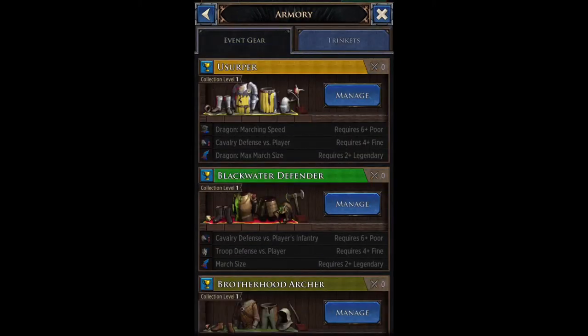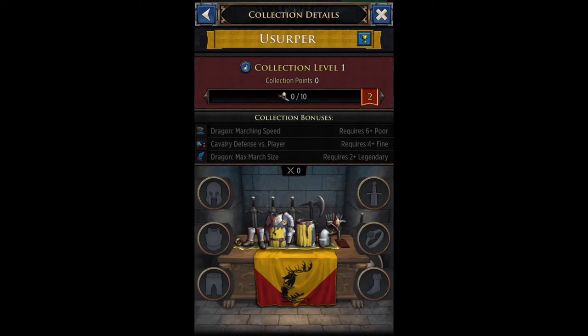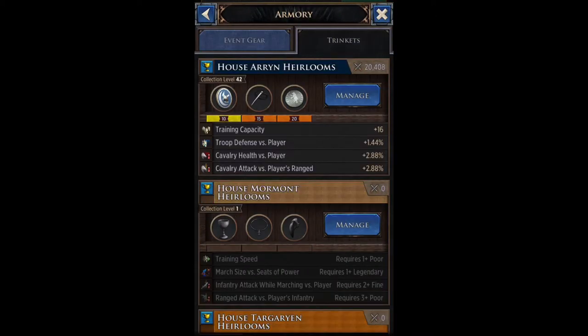Let's go to the armory. For the normal armory, in order to unlock all three bonuses you need at minimum two legendary, two fine, and two poor items — so two yellow, two blue, and two gray. Obviously if you have more resources you can go with all legendary, or two legendary and all gold, or two legendary and all purple, and so on. The higher the rarity and the higher the level of the item, the more collection points it gives, and the higher your collection level the better your stats.